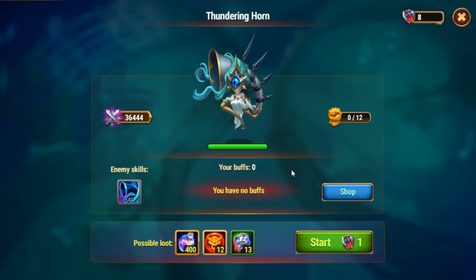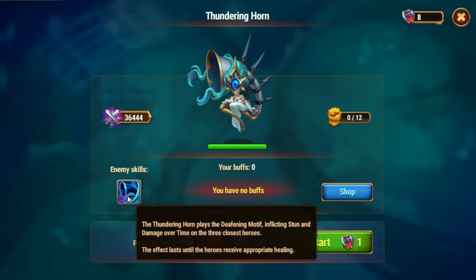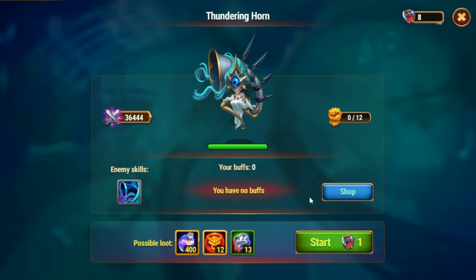New Asgard boss minion: Thundering Horn. This minion inflicts stun and damage over time on the 3 closest heroes. This effect will last until the hero receives appropriate healing, so you need at least 1 healer hero in your team.